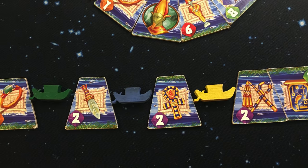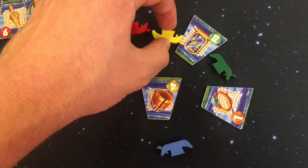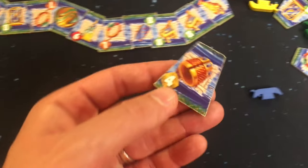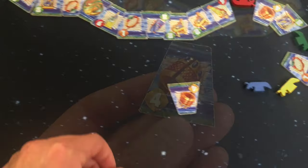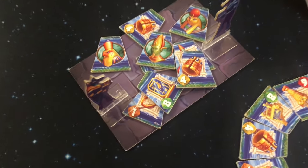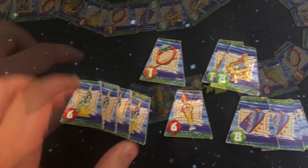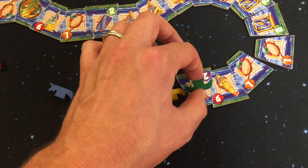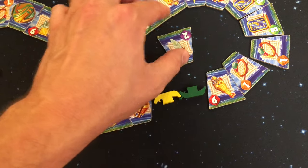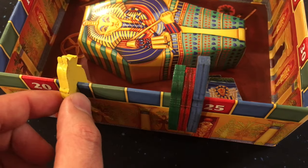For all these sets, whenever all the tiles included in each set are removed from the river — either from a player taking it for themselves or from removing it because everyone has passed it — then that set will be scored. Whoever has the most tiles of that set will score the most points. So tiles where there are only 2 will score 2 points for whoever has the most when scoring is triggered.